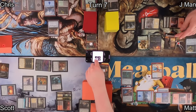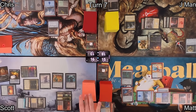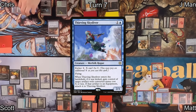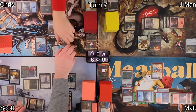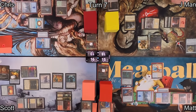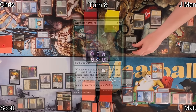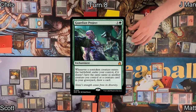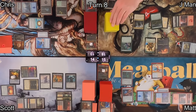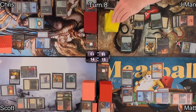Scott moves into combat attacking each opponent to maximize Olivia's triggered ability, trading his Misfortune Teller for a token. He makes Treasures thanks to Olivia and keeps the Monarch, drawing a card. On Chris's turn, he plays Thieving Skydiver, stealing Scott's Soul Ring on ETB, equips Lightning Greaves, hits Scott in the air dealing damage, and gains the Monarch token. Chris draws on his end step. On J-Man's turn eight, he plays Guardian Project — if he casts a creature spell, he draws cards.